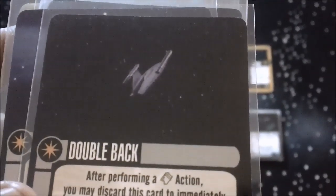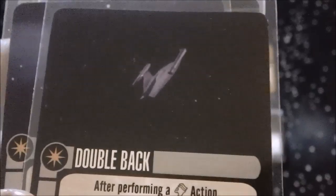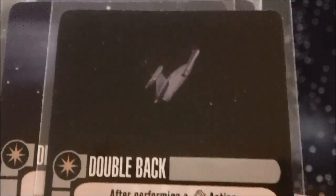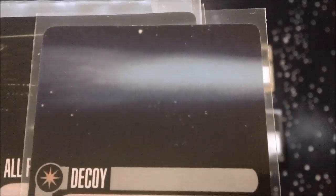Double Back lets you do a sensor echo and then a rear/backward maneuver — that one has its uses, especially if you're putting it on a ship with Valdor to make sure you're outside someone's fire arc. Decoy makes your opponent roll three fewer attack dice for a round, which is nice, but it costs itself and a weapon or tech upgrade, which I'm not too fond of.